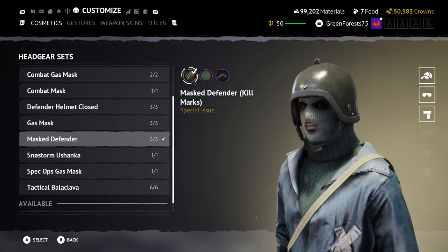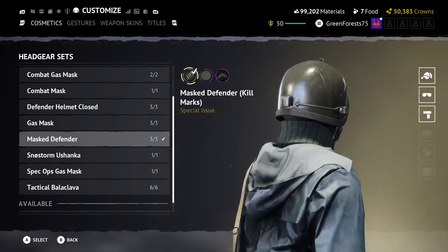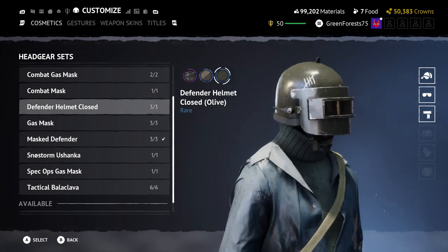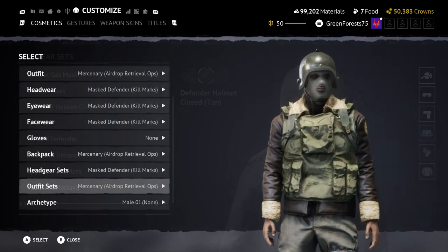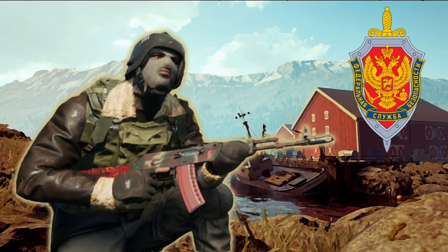Next up I want to talk about the new headgear set, the Mass Defender. Interestingly this is just the Ulton we got in Season 4 without the front face cover and with a balaclava underneath it. But when paired with the Mercenaries outfit it makes a really awesome-looking Russian FSB build — the counter-terrorist unit for the Soviet Union. This complements the AK series really well, so I think I'll definitely see myself running this at some point during the season.